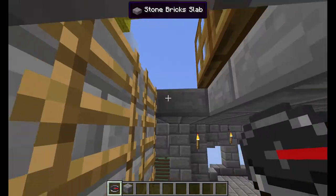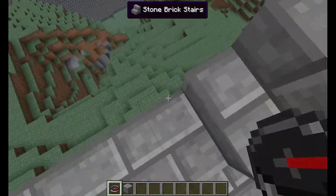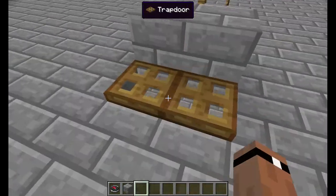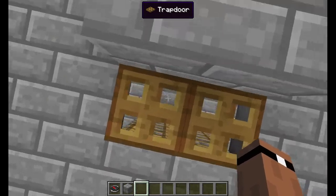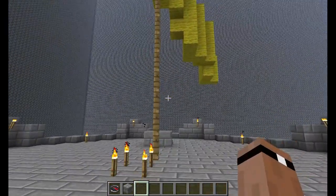The top floor is also enderpearl-vulnerable but offers lots of visibility for firing upon your enemies as they come at you. There are some trap doors to stop people who are not on your team from getting down in there, because factions will prevent them from opening it.